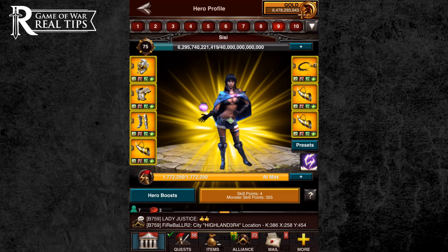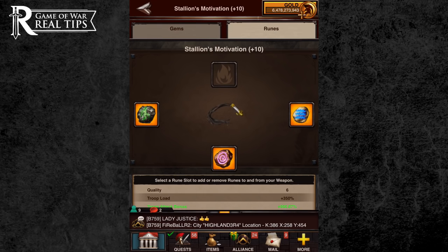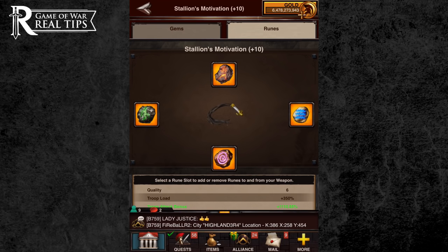It's nearly the same as embedding gems. Go to your hero and select the preset that has the weapon you want to embed your runes in. Click on the weapon to go to your weapon inventory. At the bottom of the screen, you'll see a button called gems/runes. Click that button and you'll be taken to a screen with two tabs at the top — gems and runes. Hit the runes tab. Now just tap an empty slot and choose the rune you'd like to embed. It's that easy.